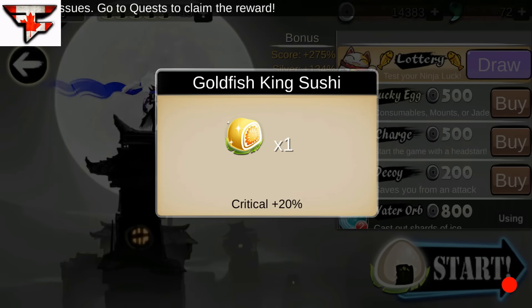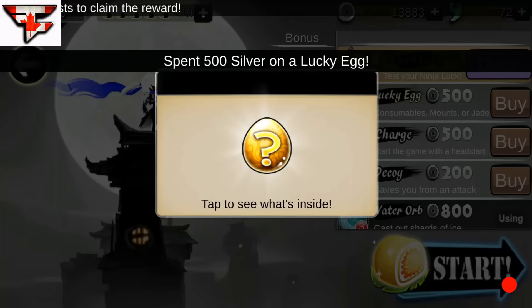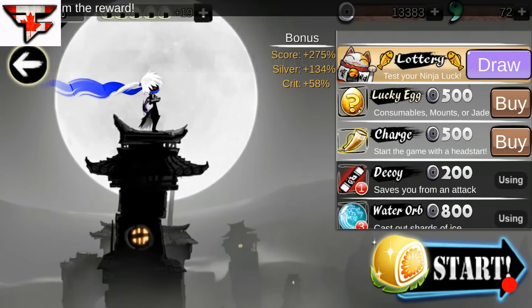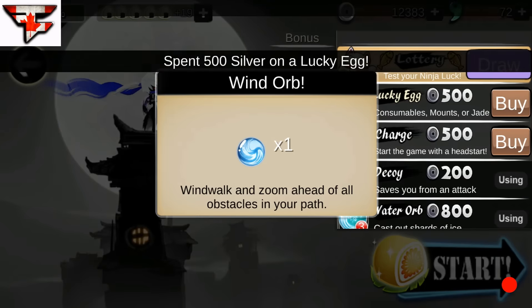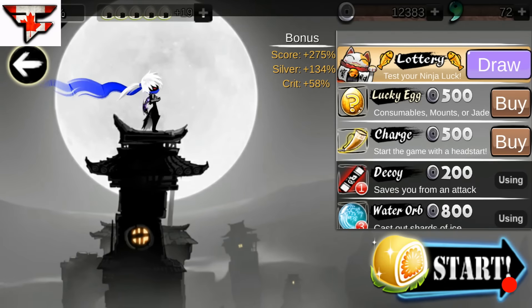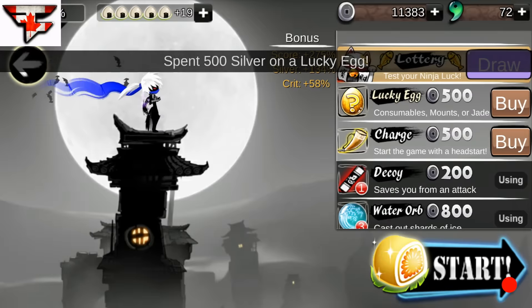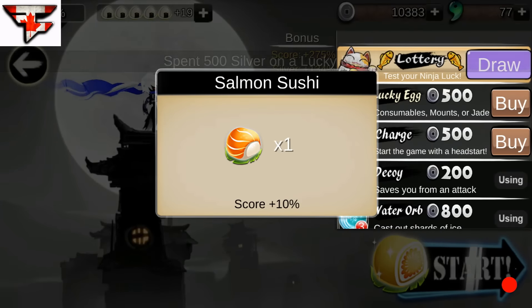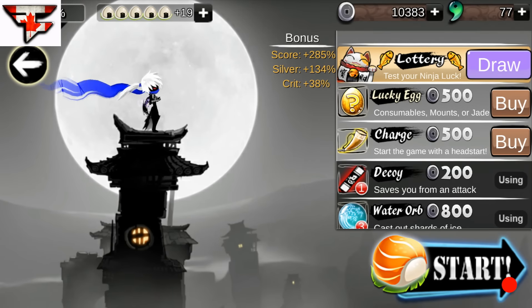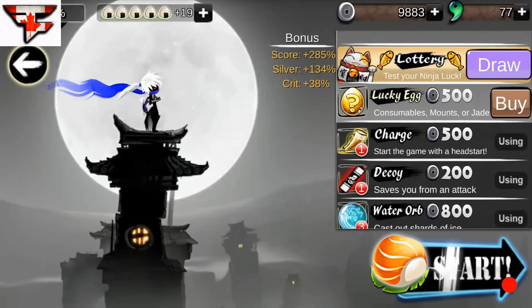There's a critical plus 20% but I don't really want that because critical doesn't do too much. I'd recommend having at least 10,000 silver if you want to go for a really good run. We got score plus 10% — so now I'm just going to buy the charge. Now we have one of every orb plus the 10% score bonus.